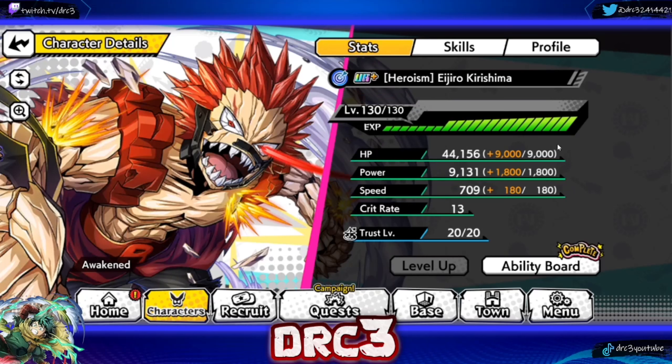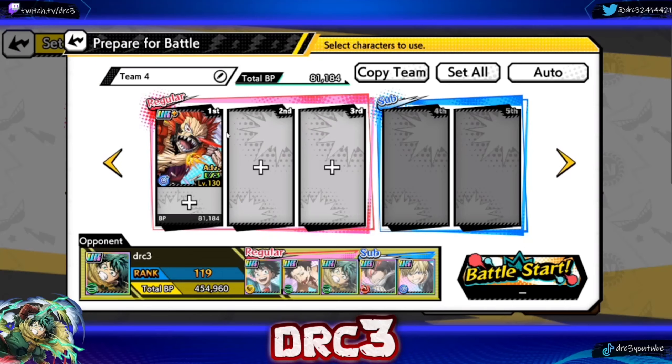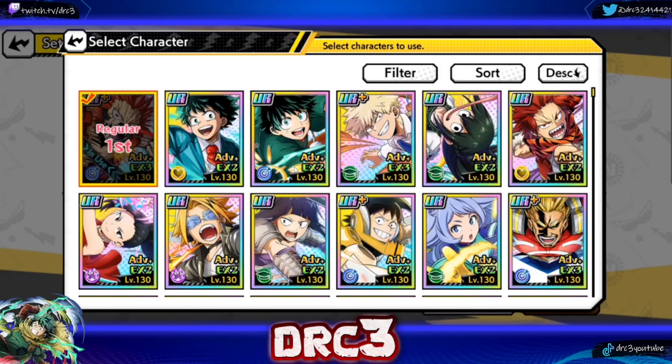It is going to be difficult. His ability boards and advanced leveling are completely done, so we're going to attempt to make him work. He has five turn cooldowns, and I want to get it down to potentially four to three turn cooldowns. I'm going to want someone who can give me action skill cooldown time reduction, and I'm probably going to want a healer. We're probably not going to be the fastest team.